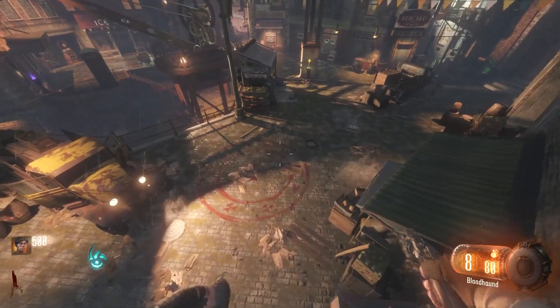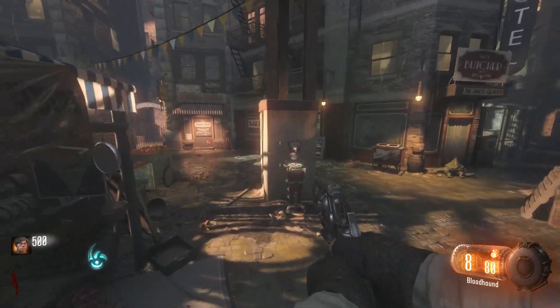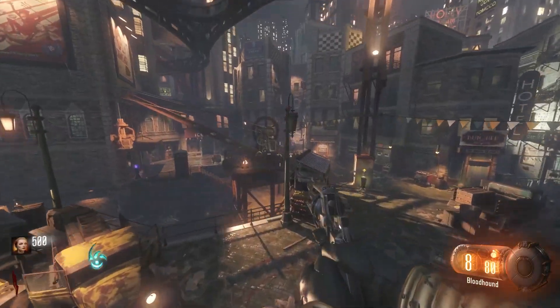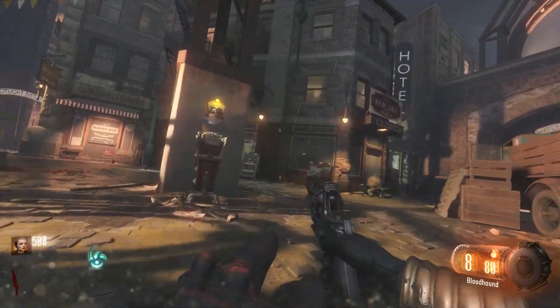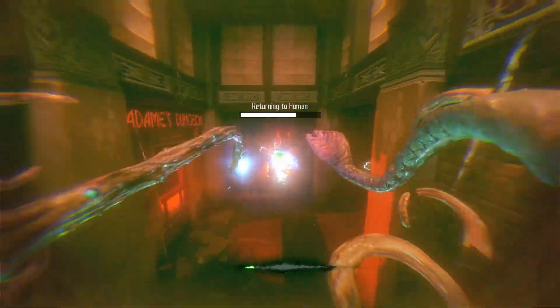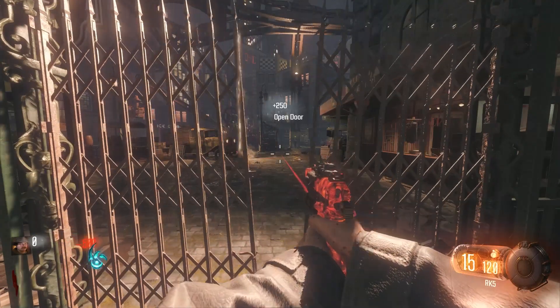Oh. Turns out there's a death barrier active when the spawn door isn't opened. You can disable it by opening one of the other doors, but I don't like doors. I tried making it to the gun machine but couldn't spin it before getting killed. I also tried opening stairs and canals using beast mode, but nothing would stop the death barrier. So I threw in the towel and opened the spawn door.